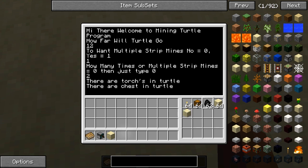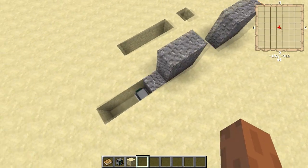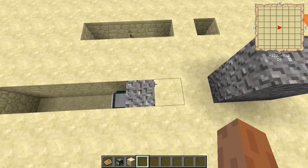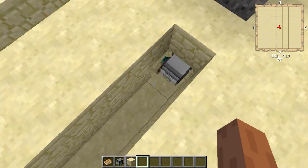Now you type 2, and it will dig in. Now you see the new functions. You can see the gravel function still works. The lava is now a new function — you see, now it blocks the lava.